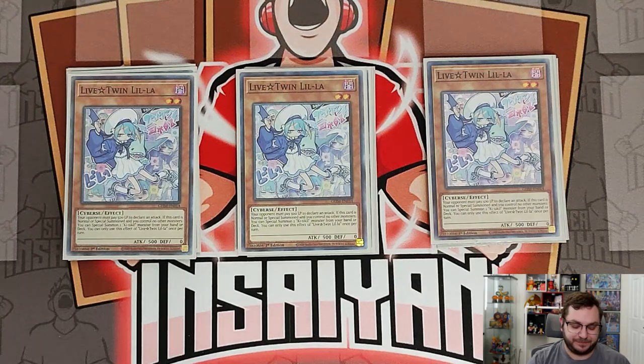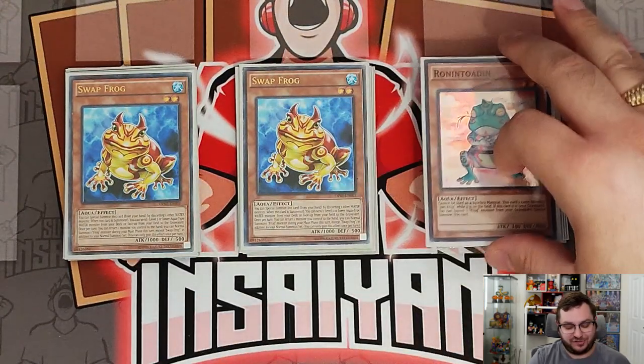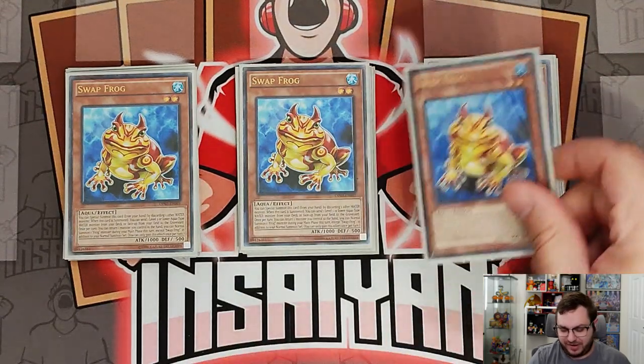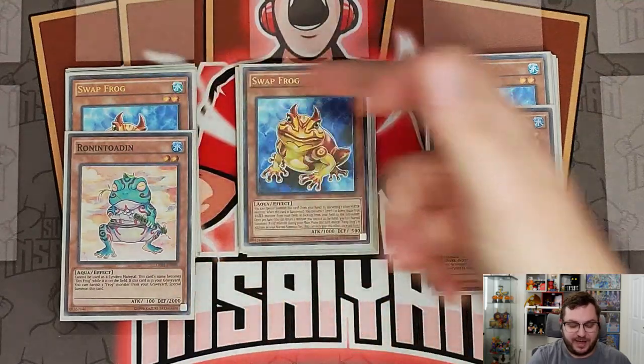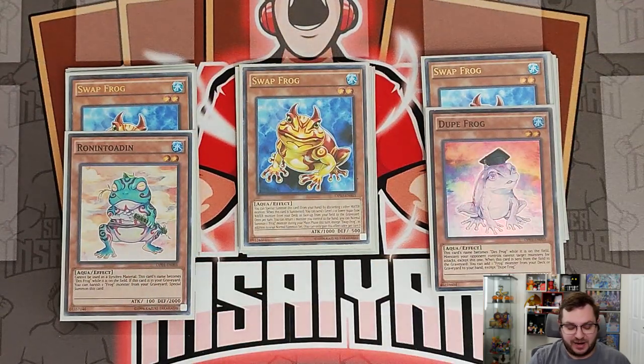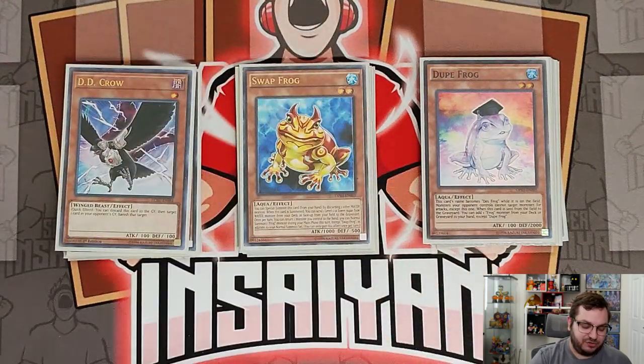Of course we're still playing our Frogs — I don't think Sprites can afford to not play this. So we have three copies of Swap Frog, Ronin Toden, and Dupe Frog.